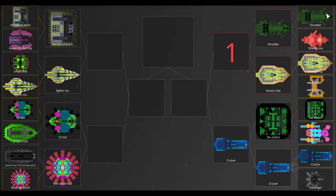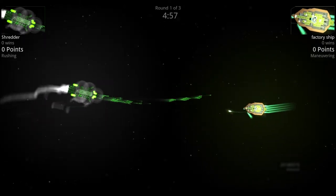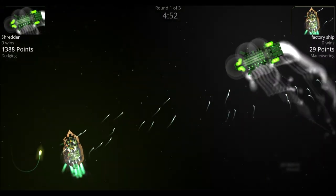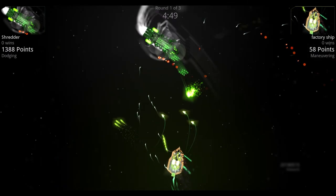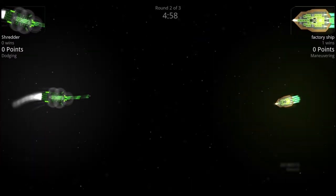Next quarterfinal: the Shredder versus the Factory Ship — Terran versus Sentinel. With the immense firepower of the Shredder, it should tear through the Factory Ship's armor since it has no shields. As long as the Shredder stays away from the nuke, it should be okay. The Shredder rushes in, the Factory Ship sends off its nuke but the Shredder goes around it. The Shredder tries to line up a shot but struggles with mobility. Two nukes from the Factory Ship prove too much for the Shredder — Factory Ship wins round one.